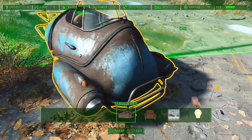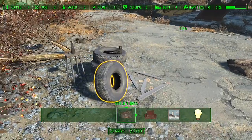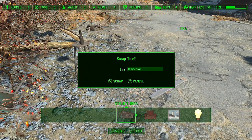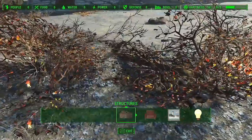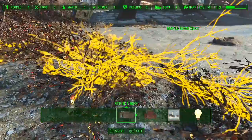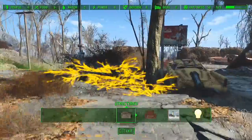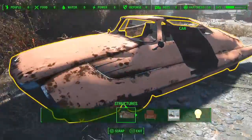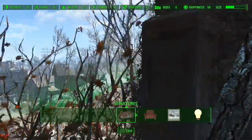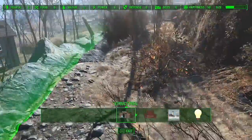I never knew you could just pretty much scrap absolutely everything you can find for parts. It's fantastic. Like if you build your base back at Sanctuary, for instance, you can demolish entire houses. We're probably going to do a wooden building, I reckon. It looks like wood's pretty easy to get.